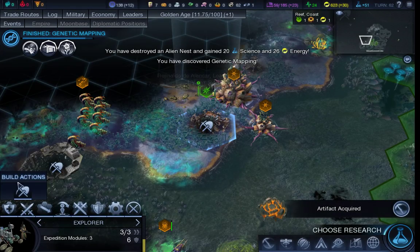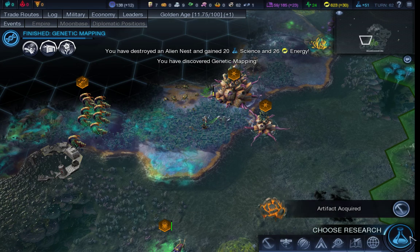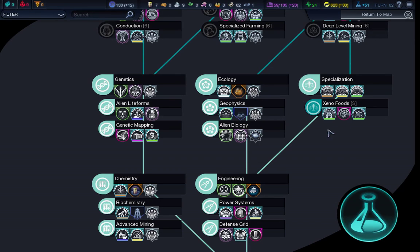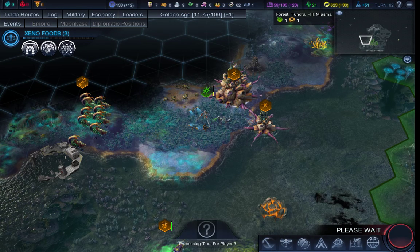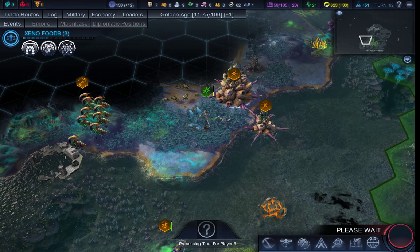Claim a nest. You can finish off that expedition. And if you want to unlock xeno foods that would be most helpful. And my mouse, if it could stop shooting off to the left at every given moment of the day, that would be even more useful.